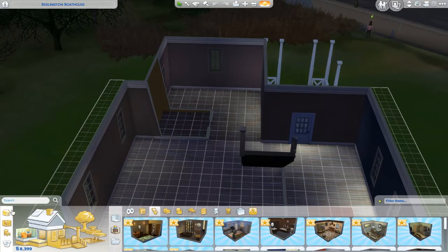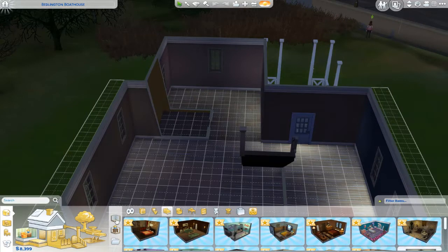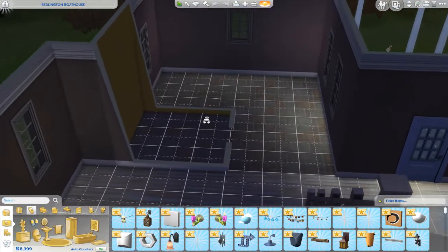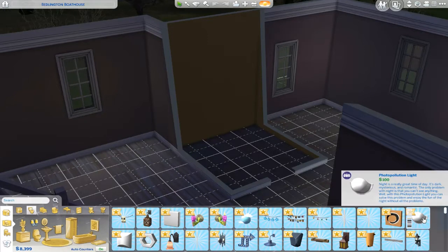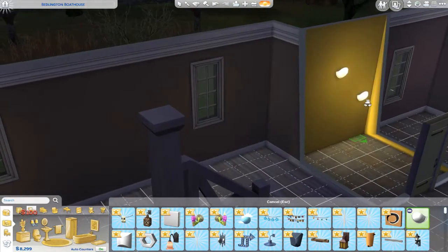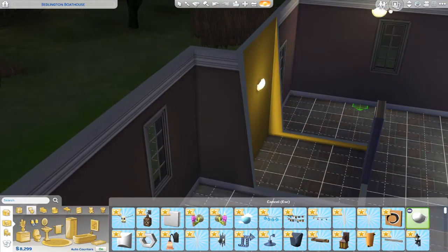Bathroom? Oh wait, what? These are complete sets, I don't want that. Here we go. Lights. This is a really tiny bathroom, but we can make use. Photo pollution light. That's actually pretty. But is it bright enough?